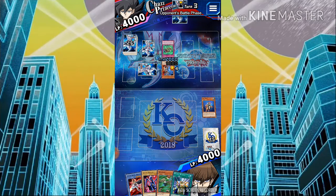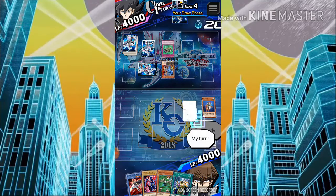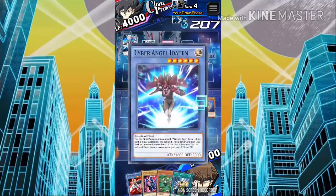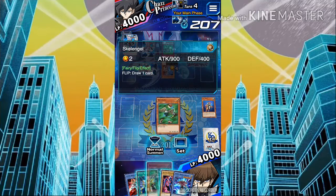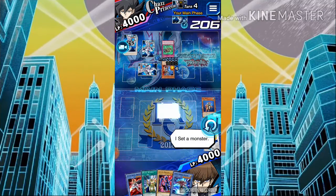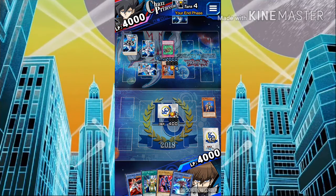In this duel, I really thought I bricked my hand and wouldn't be able to record this one, but I said I'd keep going, and I'm really glad I did because I made one of the best comebacks ever. As I draw Eidaton, I realize I have no ritual cards in my hand, so I set down Skellangel in face-down defense position and end my turn, hoping he would attack it so I could draw a Machine Ritual or anything else.